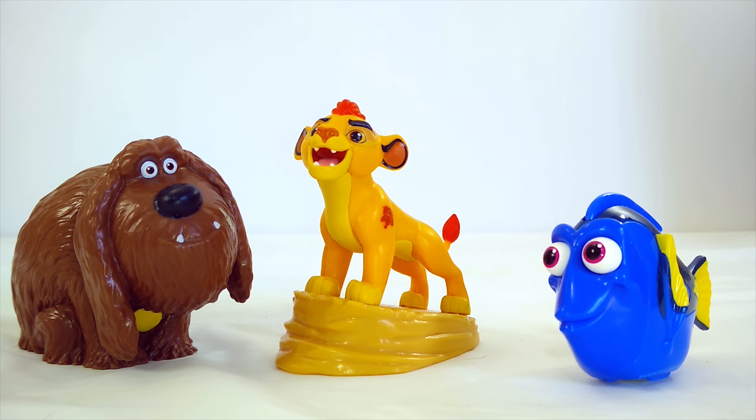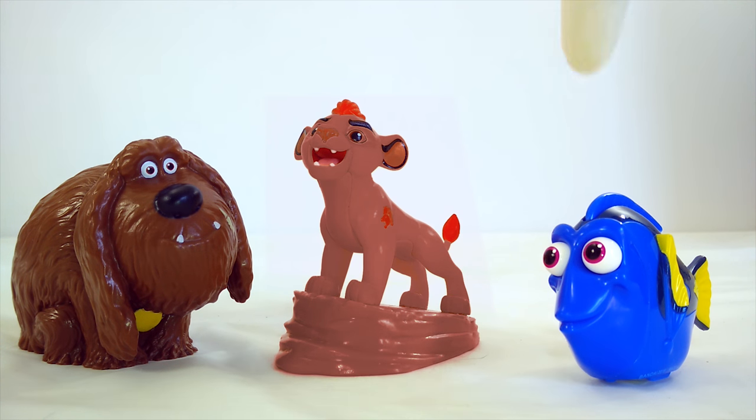Alright, now Duke is back to brown, Kion is back to golden, and Dory is back to blue. Let's see what each of their colors looks like on all these toys, starting with Duke. Let's take brown and put it on Kion. What do you think of Kion when he's brown? That's pretty cool looking. Now let's put brown on Dory. Now Dory's brown. That looks kind of silly.